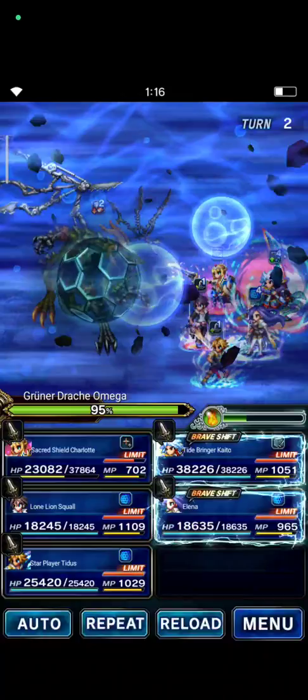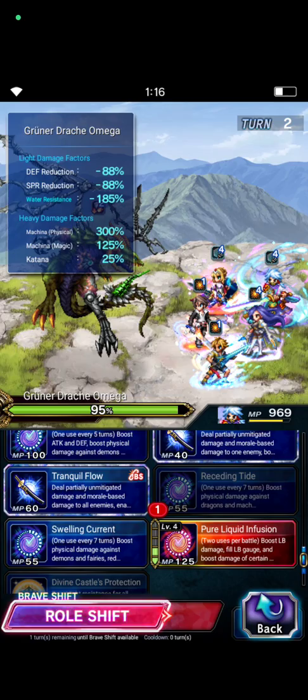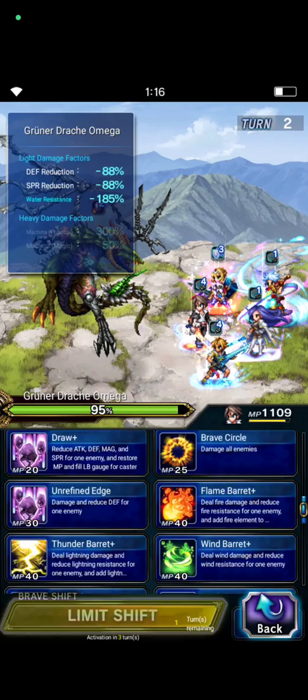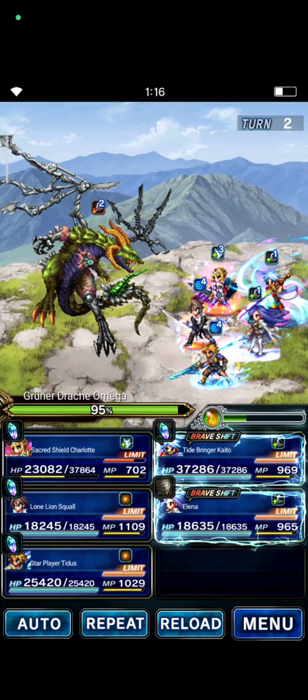Now Charlotte casts Night Voice to provoke. Kaito shifts back and casts Reshealing Tide, Swelling Current, and Pure Liquid Infusion to imbue water element. Elena is set — Squall casts Accelerator Edge, and we choose to fight back with Quick Hit Plus 2x and Access Ability.